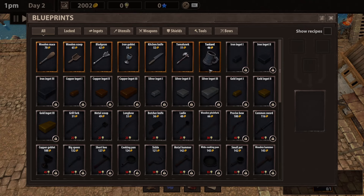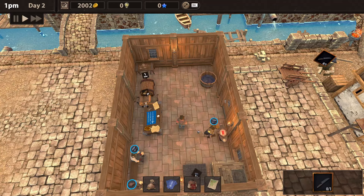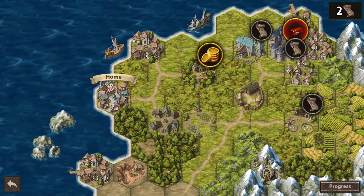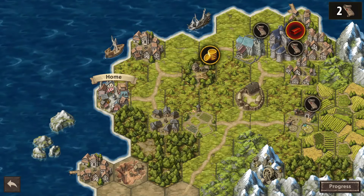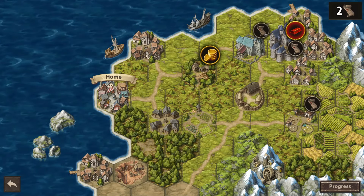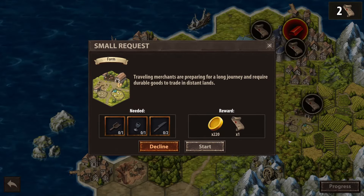We're going to go ahead and place this design table right here — nice and easy. I might need to turn this around, but there's that. We've got this quest done — go ahead and get it turned in. Doing the easy quest right now.